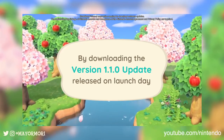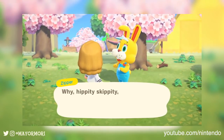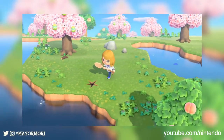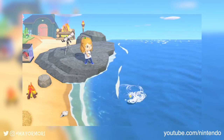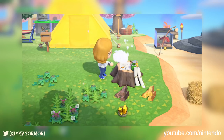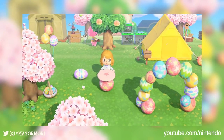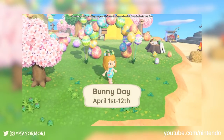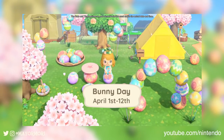Bunny Day features the mysterious Zipper T Bunny, who will host the event. It seems Zipper T will be hiding all kinds of Easter eggs around our islands in a scavenger style Easter egg hunt. We will be able to shake eggs out of trees, fish them out of the sea, and even find them buried in the ground, and probably a bunch of other places. Once we find these eggs, we can use them as a crafting material and craft Easter themed egg furniture. Some of the items include an egg archway, an egg table and chairs, egg baskets, and even what looks to be egg balloons amongst others.